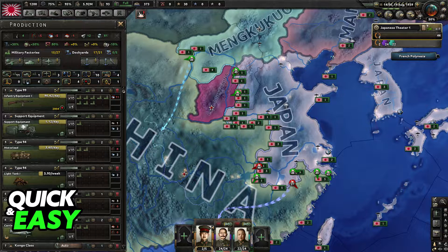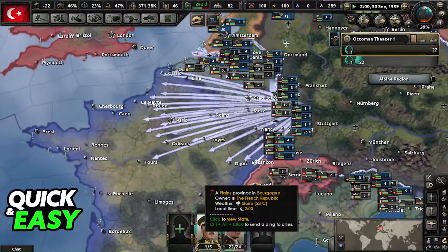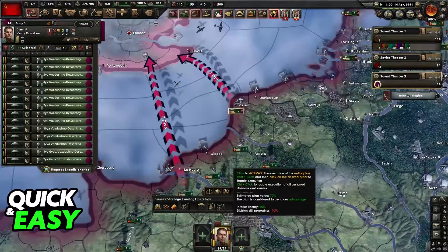You will be able to drop your paratroopers when you select the paratroop order and left click the starting airport. Make sure that you have air supremacy and free transports because in some cases those are going to be requirements to actually drop them. After you left click the starting airport you will be able to right click a nearby destination.